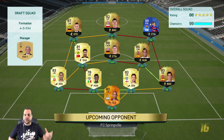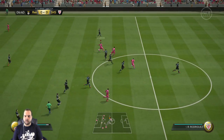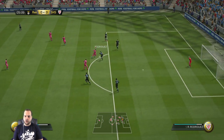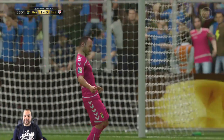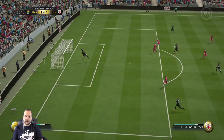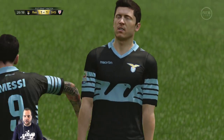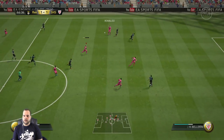Semi-final: going up against a 4-3-3 fourth variation with Lewandowski, Reus, and Messi up front — very scary front three, 99 chem 86-rated squad. Finding Ronaldo; Griezmann gets on the attack and the ball just floats. He steals possession and smashes it in — a little lucky but it stays in. We're up one nil. But Lewandowski takes a shot — what a beauty, genuinely a great strike — and it's in the back of the net. One all.